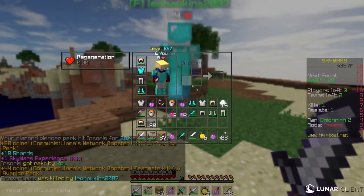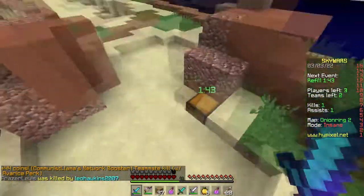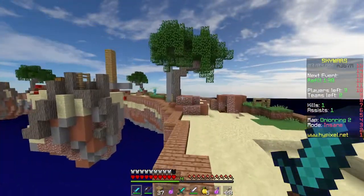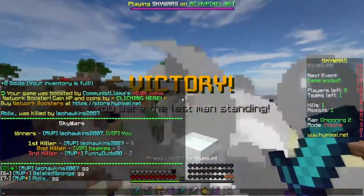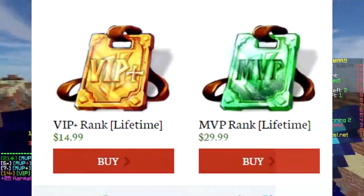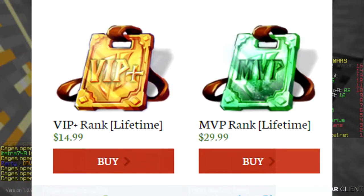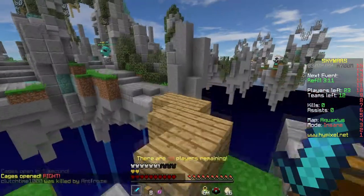Man, oh man, the MVP rank. Possibly one of the very rare instances where the color blue has, in fact, let me down. The MVP rank was one of the new additions in the 2014 rank update, and it was made clear from the get-go that there was not much to this rank. With a base cost of $29.99, it is the second most expensive standalone rank in the entire server, and $15 more expensive than the next rank down, VIP Plus. Keep this in mind — this is really important.